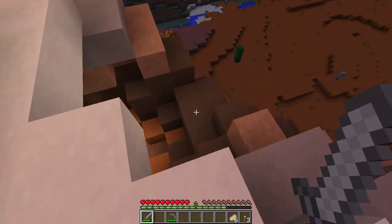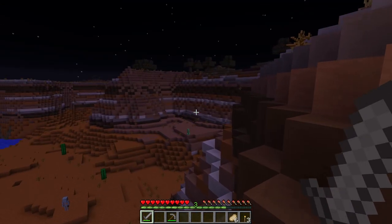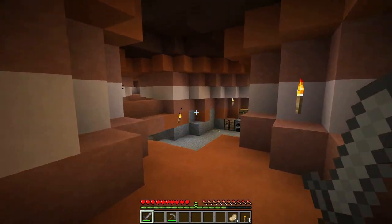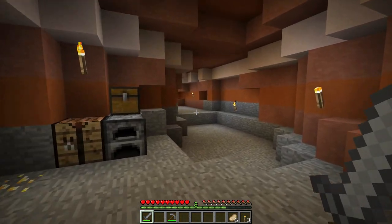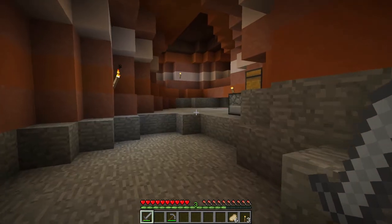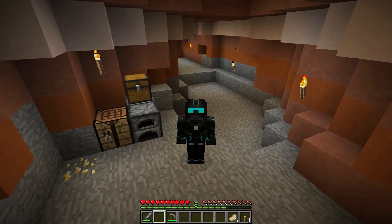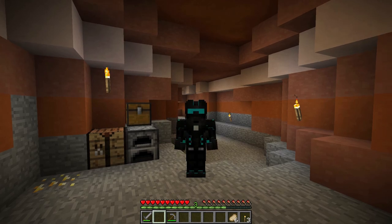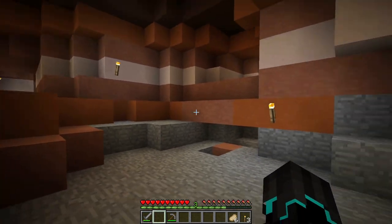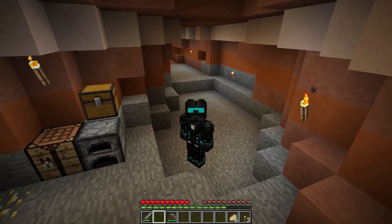I think this will do it for the first episode. It's a good start — we have a nice shelter, we spawned in a mesa biome which is one of the rare biomes you don't find as often. We have four different biomes right next door: swamp, plains, roofed forest, and a little bit of desert. I'm really going to enjoy this. If you are enjoying this, remember to leave a like, comment, and share it with your friends. If you're new to the channel, remember to subscribe. I hope to see you in the next episode. Bye for now, have a nice day!